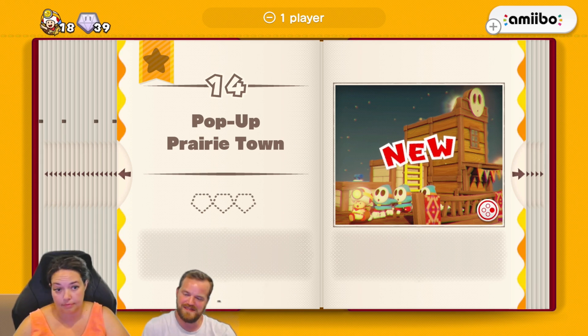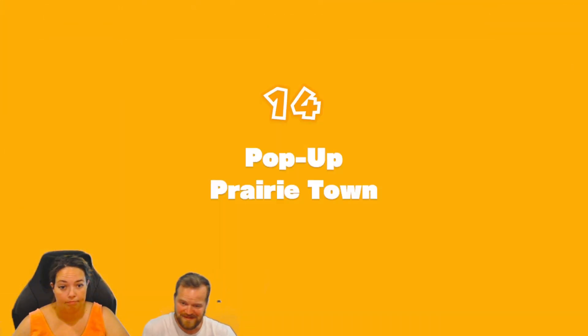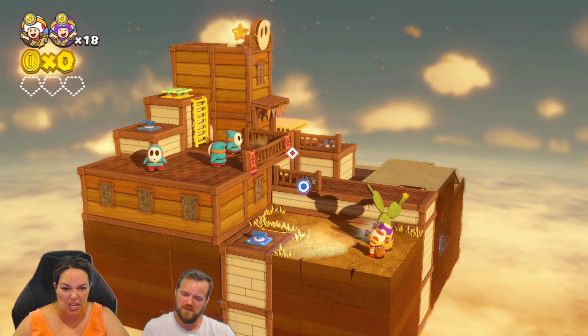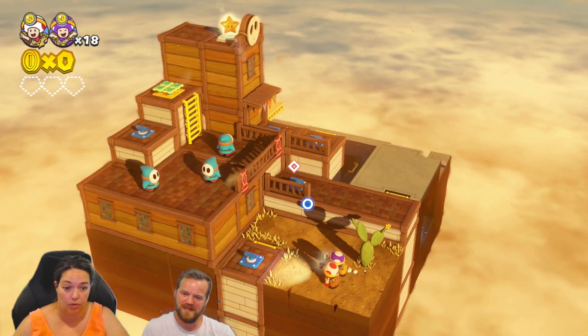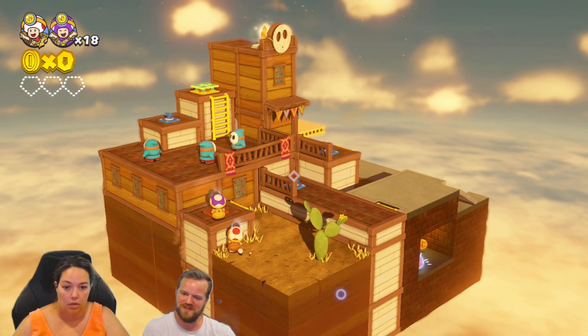Pop-up prairie town — three gems and an objective. It is adorable but I am confused. You said we're supposed to be going towards a mountain and now we're in like a Western building.